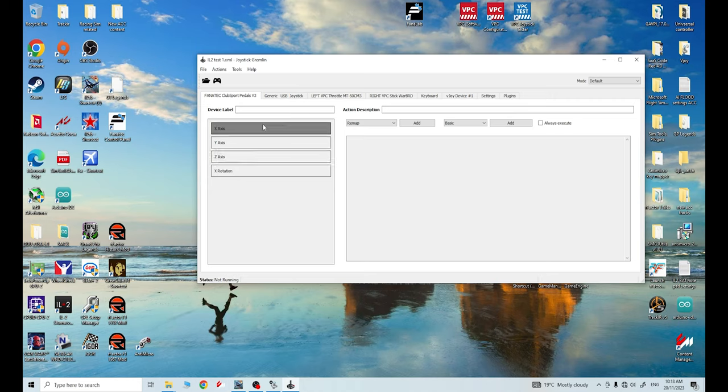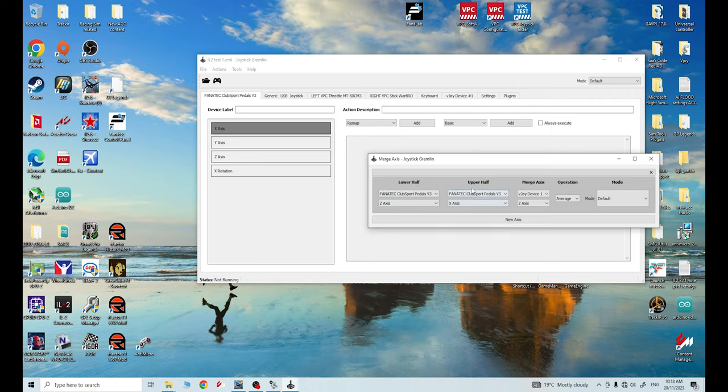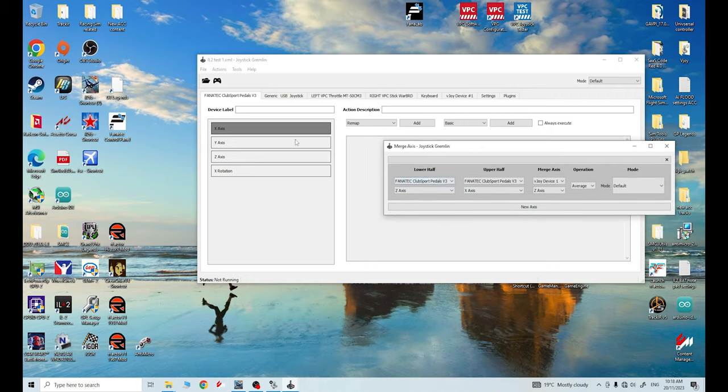To merge these two separate axes into one axis, go up to 'Actions' along the top and on the dropdown select 'Merge Axis'. It'll bring up a little window with a lower half and an upper half. The lower half is saying Z-axis - my Z-axis is on the lower portion - so if I click my clutch it goes to Z-axis on the lower half; it's already set correctly. The upper half is X-axis, which is what my throttle is - so I don't need to change anything there.